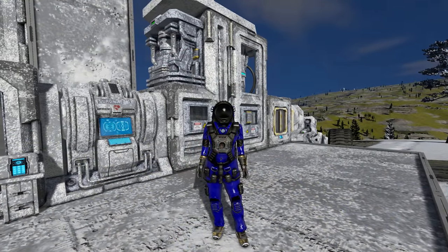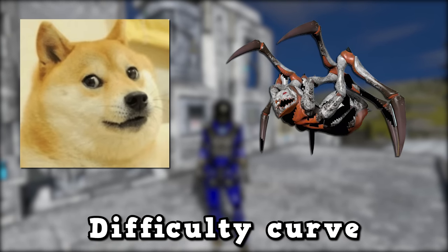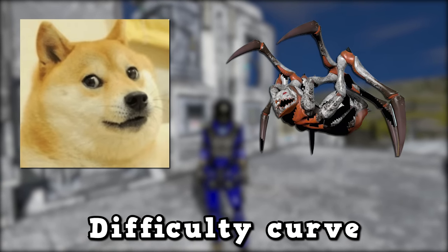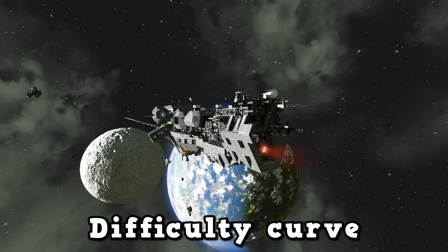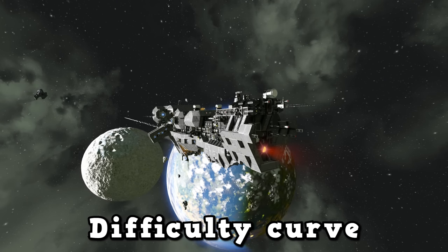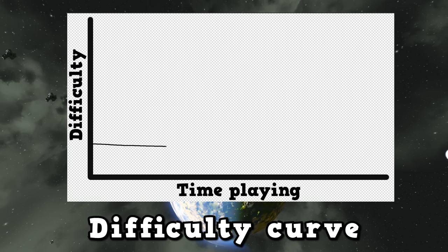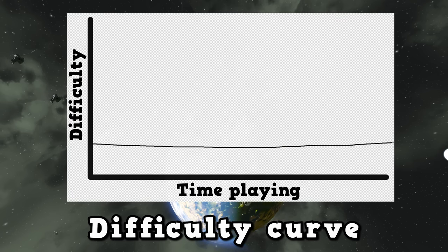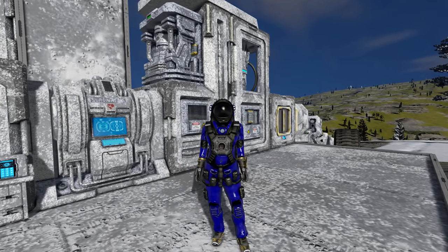Another thing to mention is that Space Engineers doesn't really get much more difficult as you go along. If you have wolves and aliens turned on they can attack your base, but as soon as you get a ship they don't really pose a problem anymore. Whilst there are AI ships that fly around in the game, unless you actively go out to fight them they're never really a problem. Space Engineers doesn't really have a difficulty curve — it has kind of a difficulty line.